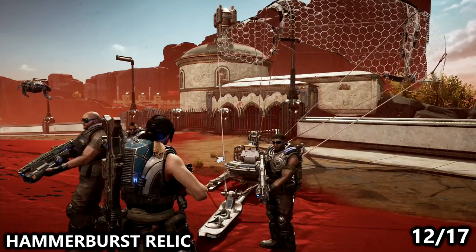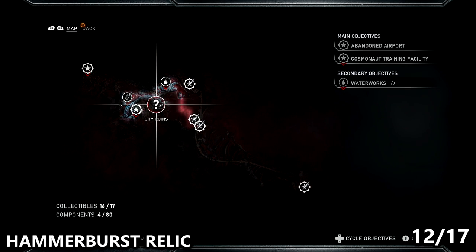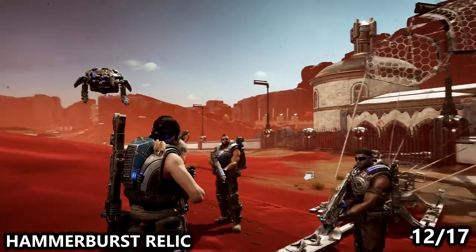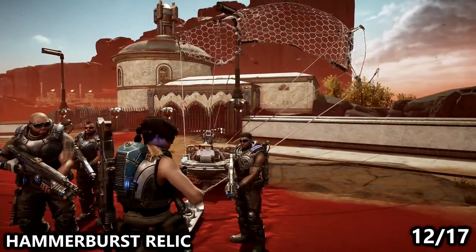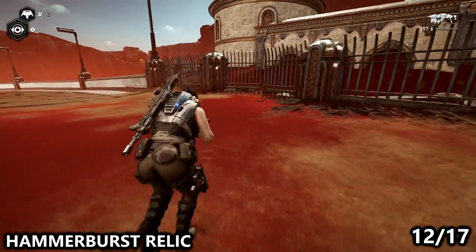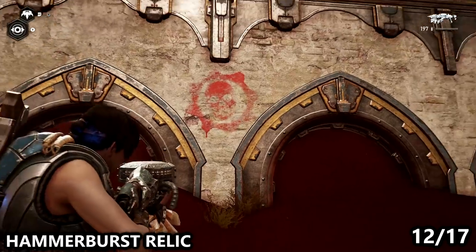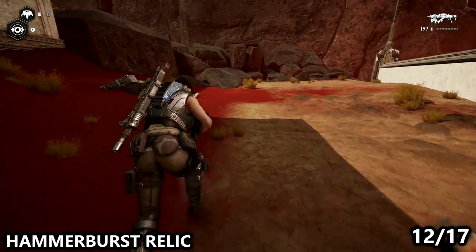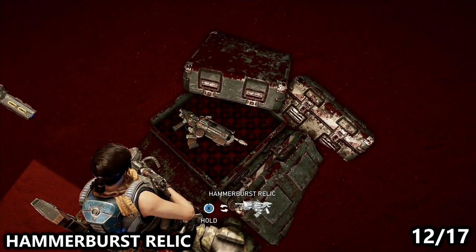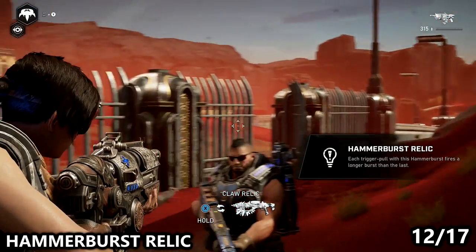We'll now move on to the Hammerburst Relic, which can be found not far from what I believe are the city ruins. This is a nomad area, and just a little bit to the east of them you can find a small extra building with that notable Crimson Omen on it. In this Hammerburst variant, every time you fire it — as long as you remain down sights — you will shoot more bullets. You'll start with like two bullets and then shoot four and six and eight, and by the end of the clip you get almost half the clip out in one pull of the trigger. This can be useful to do a lot of damage at once, but its unpredictability makes it not the best weapon in my opinion.